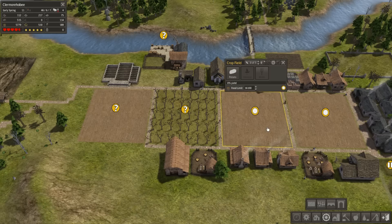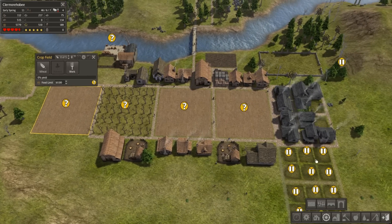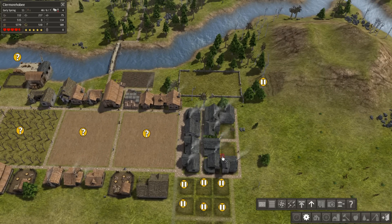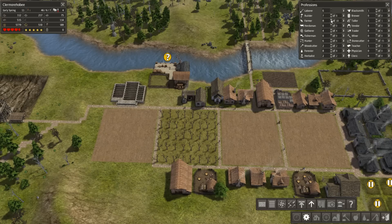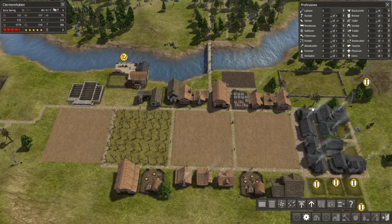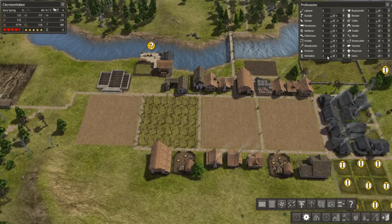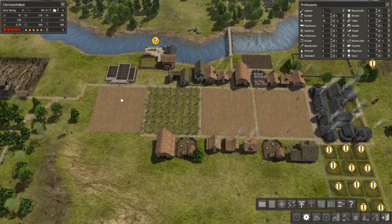I've got to start working all these fields including our brand new wheat field, which I'm very excited about. I'm going to increase the workers to five on that. These are being built - I've got to set them as priority because I definitely want them built. I need 18 farmers now. I can get up to 14. I'm probably going to have to unassign some hunters - I already have too much of everything. I can probably unassign some gatherers, and then I'll have one laborer and eight builders.